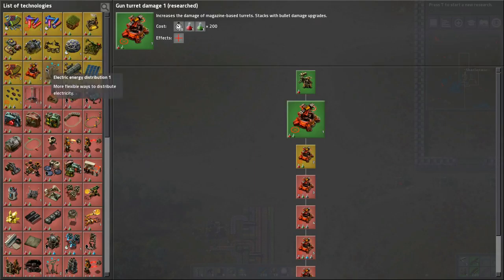I can't remember what we were trying to achieve last time, but I think we went after the gun turret damage because we wanted to make sure that we can kill the biters more effectively with our turrets.